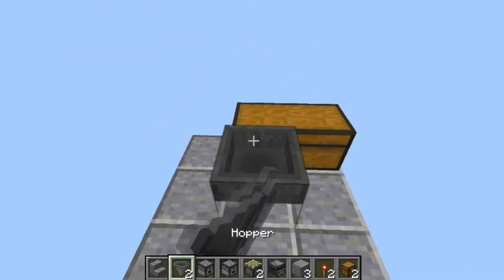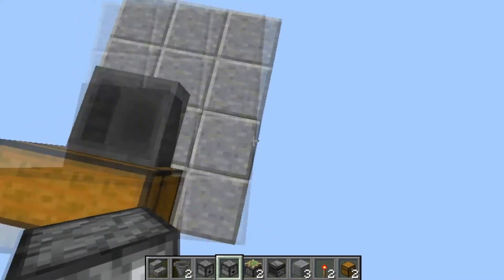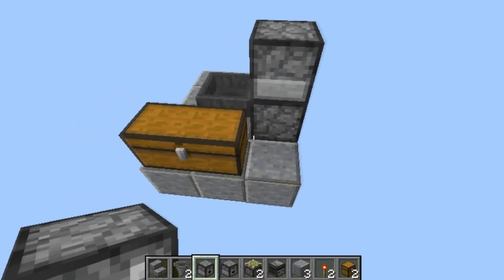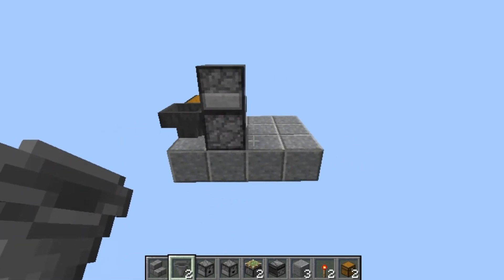And into that chest, place a hopper right there. Next to that hopper, place a dropper facing upwards, and a dispenser facing over towards that hopper. And then place a hopper into this dispenser.